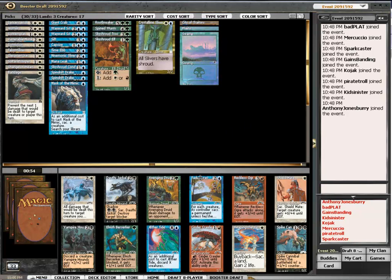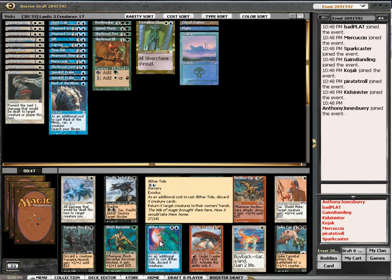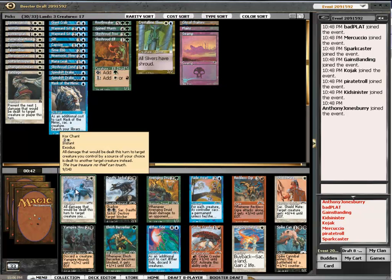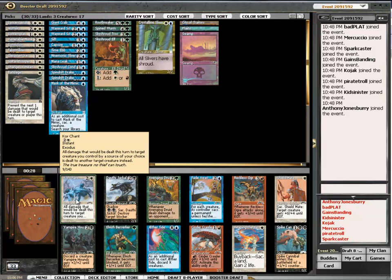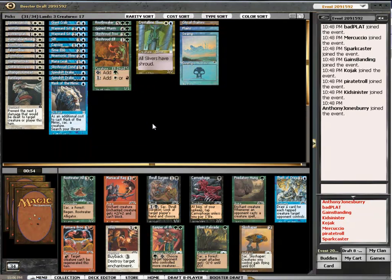I'm picking these up with two fires — there's not much I'd take over them. Fade Away can be good, but if that were an instant I might play it. I'm forgetting that this targets a creature controlled by the source of your choice and deals two to another target creature instead. So this is a good combat trick — you redirect the damage from one source to another creature, making it basically impossible for blockers to trade correctly.